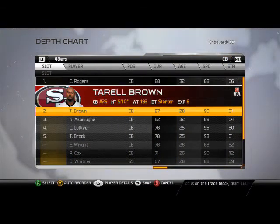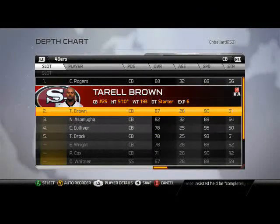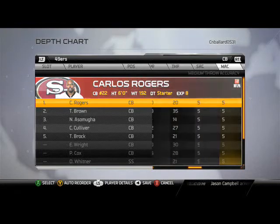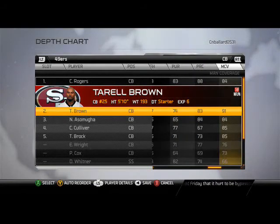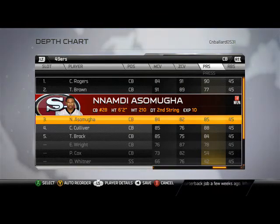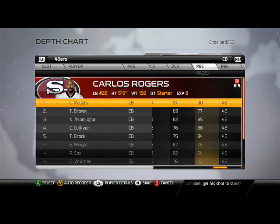Looking at the secondary, I was actually considering starting Nnamdi Asomugha, but when you go through the ratings you see that Terrell Brown is just a better overall guy — he has better catch rating and better hit power. The only thing Asomugha has on him is play recognition. However, if we ever go to a nickel package we are definitely going to put Nnamdi on the outside with that 85 press rating and his size, and move Brown into the slot. But in this defense we don't press coverage a lot, so I really like this lineup for the Niners.